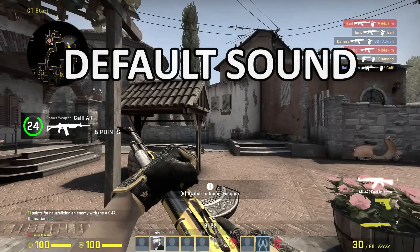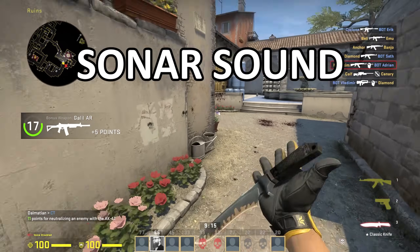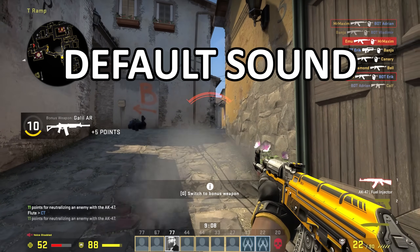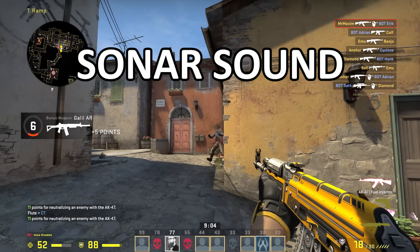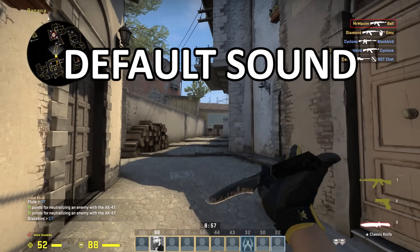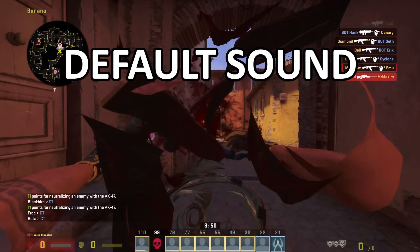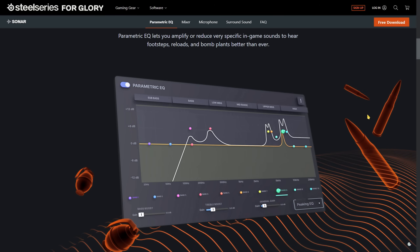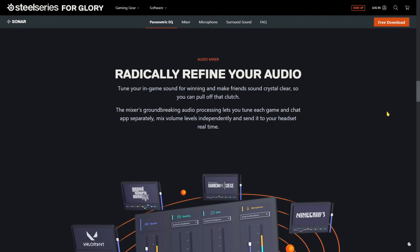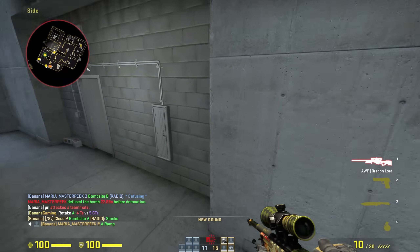Now I'm just going to play some deathmatch so you can hear the difference. On the website, it's promoted to help you hear footsteps, reloads, and bomb plants better than ever. With my Sennheiser Game 1 headset, I was never missing important sound cues, but with Sonar it made them easier to distinguish. All the unnecessary bassy stuff is less bassy, which made the game a bit more relaxing to play.